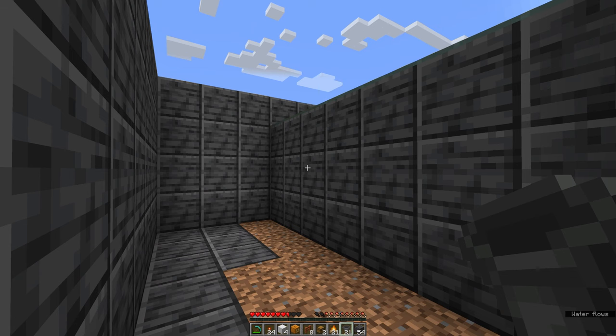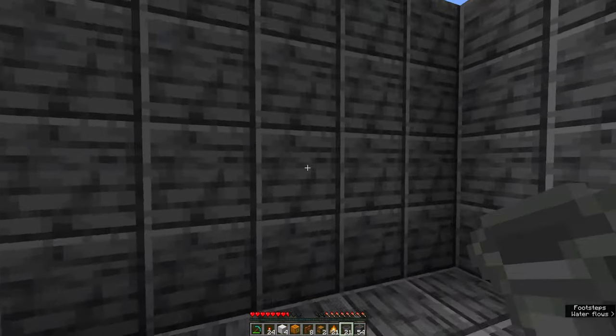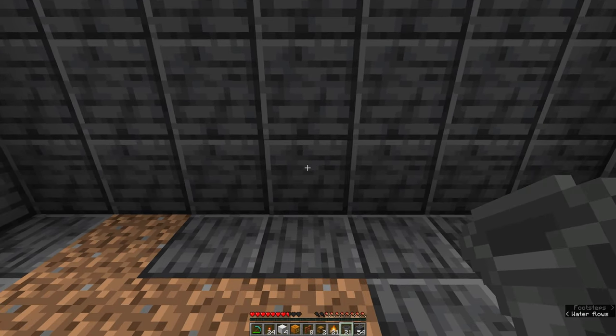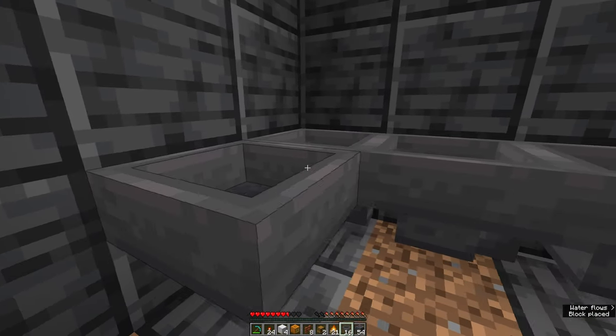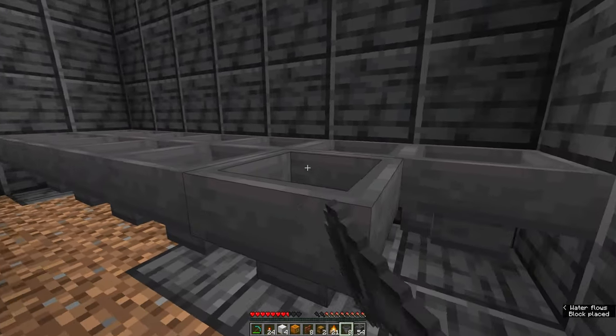Next, grab your hoppers. We're going to be facing away from the water's edge, looking at the four-block-tall wall. In the very middle, face the bottom block and place your first hopper like so. Then connect all of your other hoppers so they all eventually lead into the first one.